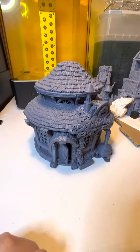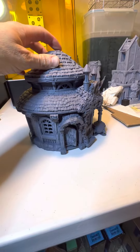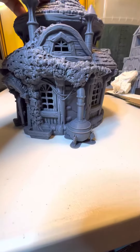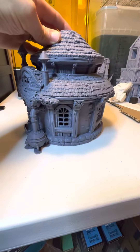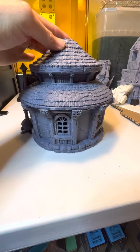This is the City of Firwood Alchemist building — it's a cool little hut with a little cauldron on the side, a lot of windows, and thatched roofing.